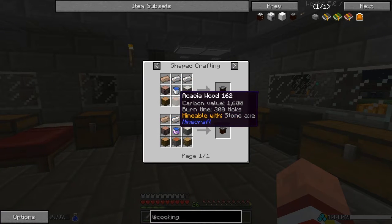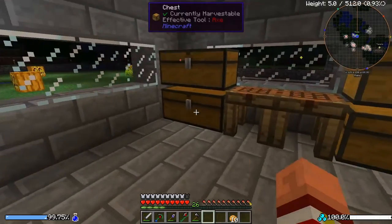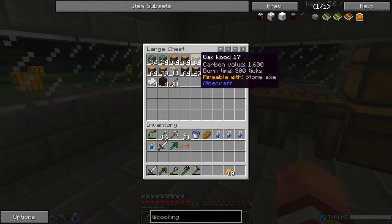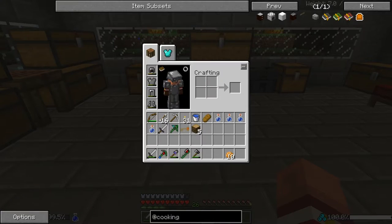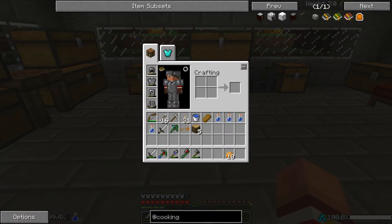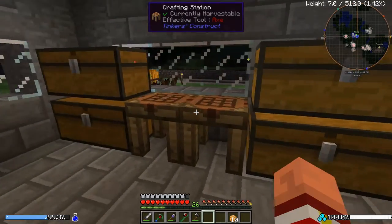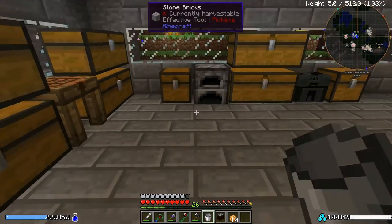Let's make a sink guys. A bucket of water, we're gonna need five logs and three iron ingots. We got a bucket of water already, and we're gonna need three iron ingots. This is awesome. I kind of like Cooking for Blockheads if this is actually what I think it is. Will we just make a freaking sink?